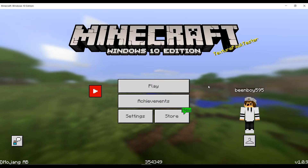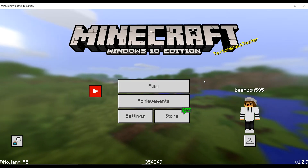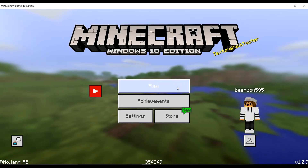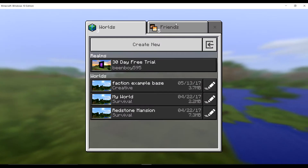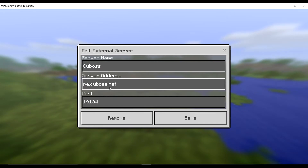This is Dean here, and we're going to do an introduction to QBOSS. The server IP is pe.qboss.net, as you can see over here.